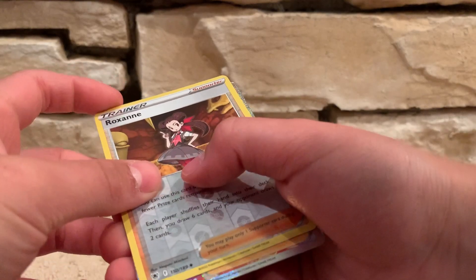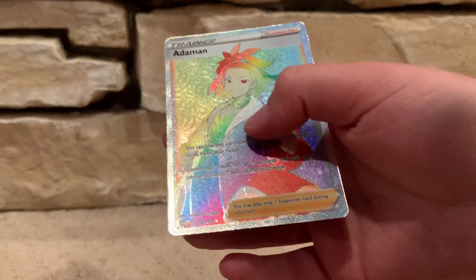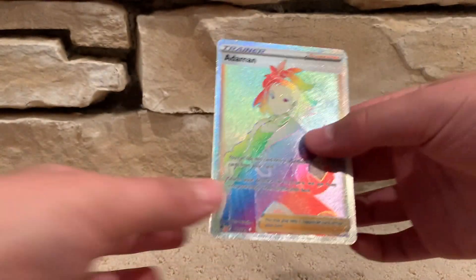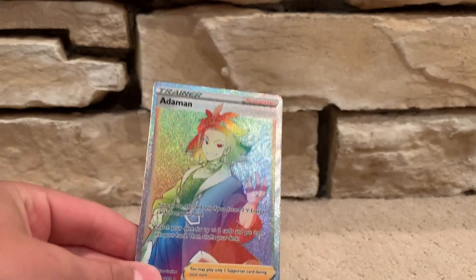Nickit. Roxanne. It is a rainbow rare. It is not the one that I already have. Thank god. Rainbow rare. Secret rare.